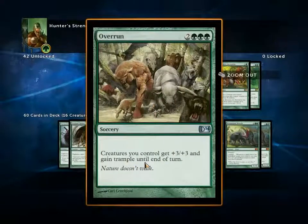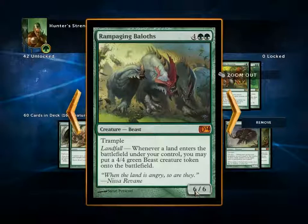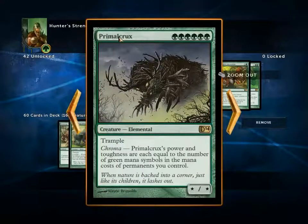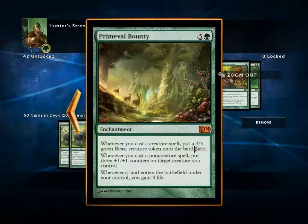Two Overrun — make my guys bigger and stomp all over your face. Two Rampaging Baloths — six mana, 6/6s with Trample. Whenever a land enters the battlefield under my control, I may put a 4/4 green Beast token onto the battlefield. Primal Crooks — six green mana for an X/X with Trample. It has Chroma, meaning its power and toughness are each equal to the number of green mana symbols in the mana costs of permanents you control — what would basically be called Devotion now. Finally, Primeval Bounty: whenever I cast a Creature spell, put a 3/3 on the battlefield; whenever I cast a non-Creature spell, put counters on a creature; and whenever a land enters the battlefield, gain three life.